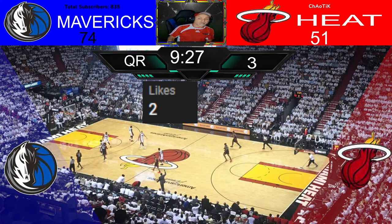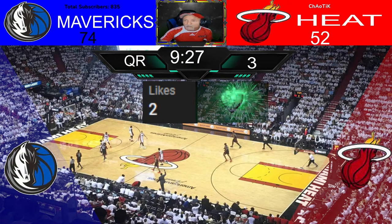Bad foul by Jones. Hero at the free throw line for three shots. He knocked the first one. Right now it is clutching — Dara is clutching. He knocked the second free throw.